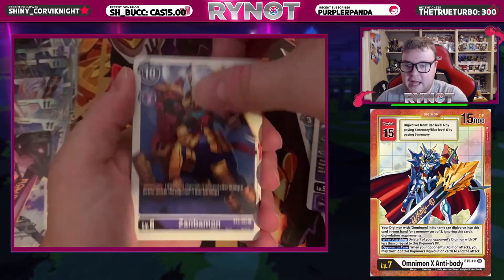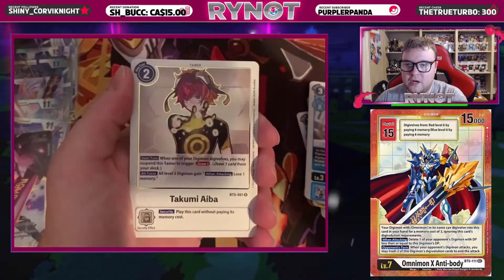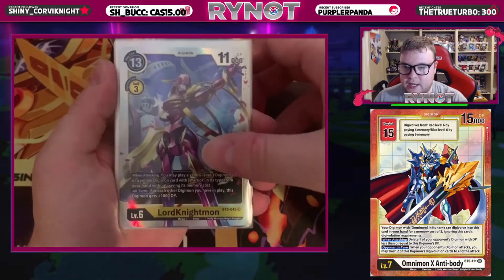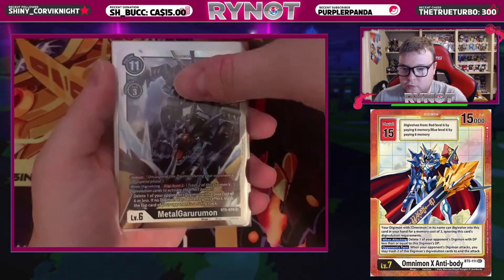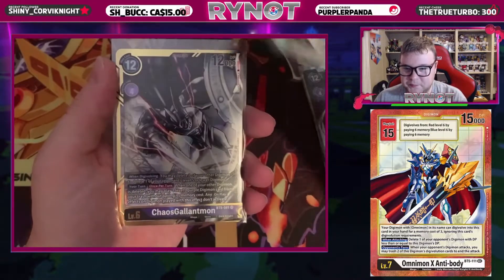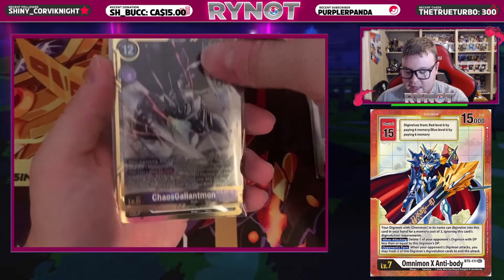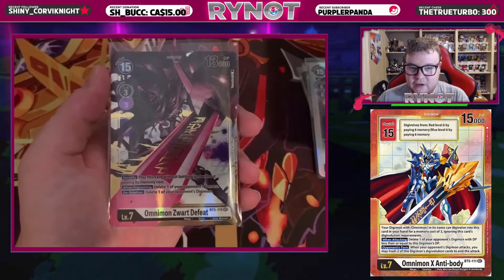Here is our final pack. There should not be a hit in this one. We have an Argomon followed by a Takumi. Let's recap this box: we had a Lord Knightmon, a Rafflesimon, Omnimon, MetalGarurumon, Armagedamon number two, Chaos Gallantmon number two, Omnimon Zwart number two, the other alternate art Chaos Gallantmon, and then our first secret rare of the set — Omnimon Zwart Defeat. Very, very nice.